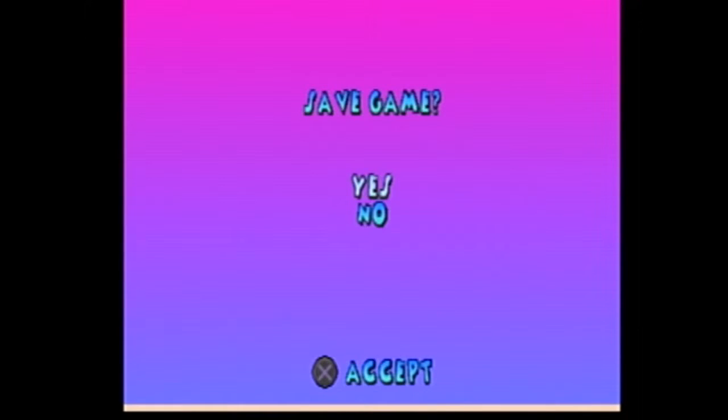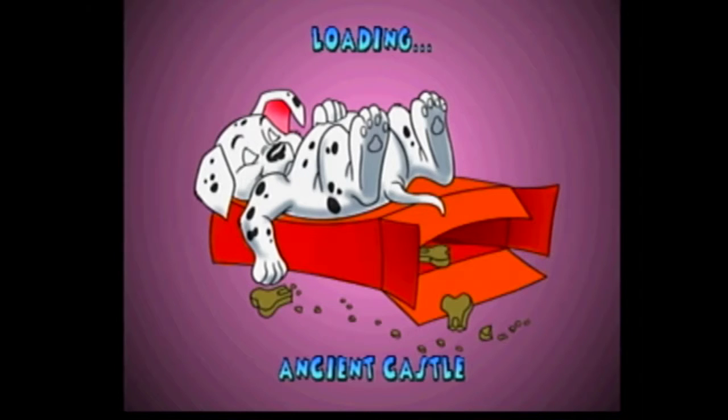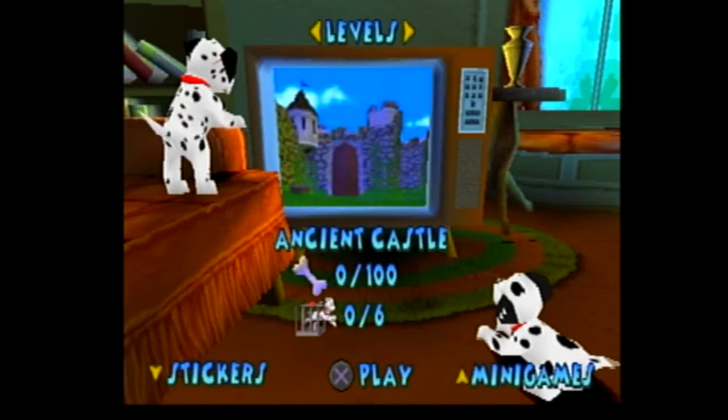What time was it? 15 minutes and 30 seconds? Really? Wow, that didn't take long. But we don't have time for the next episode actually — one, I didn't even practice it, and two, it's actually gonna take longer than the Ice Festival. The next level is the Ancient Castle. So in the next part, we're gonna go to the Ancient Castle and take on Cruella once again. I will see you guys in the next part.